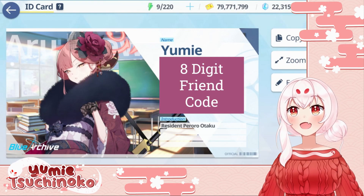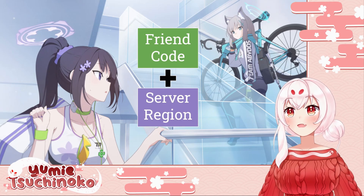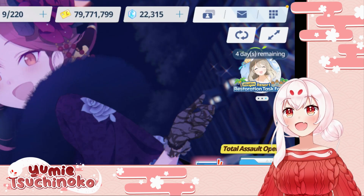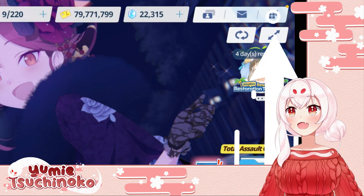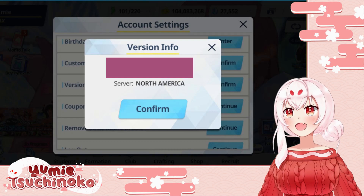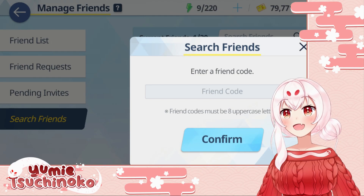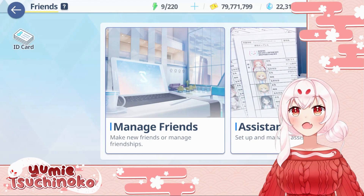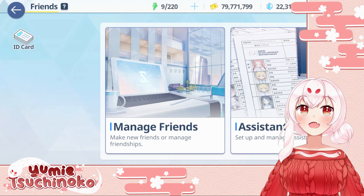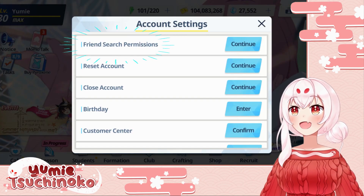Once you have your friend code there is one other piece of information you'll need: your server region. You can only add friends if they are within the same region, so you'll want to make sure that you and your friend are on the same server. You can find which region you're in by selecting this menu option, then clicking account and scrolling down to version info. If your server name matches that of your friend's, go to the friend menu and search their friend code. If you're on the same server but having trouble finding each other, make sure that you are actually searchable — you can check that in the account settings menu under friend search settings.